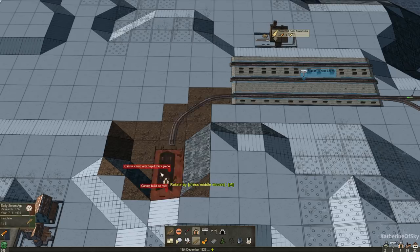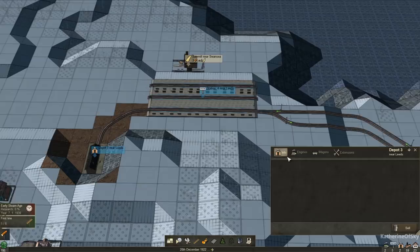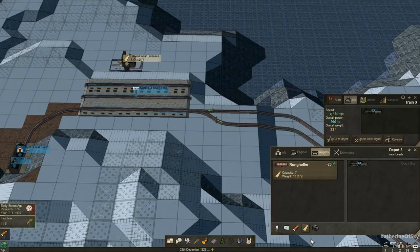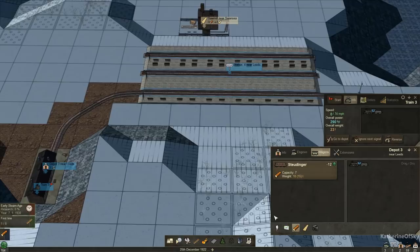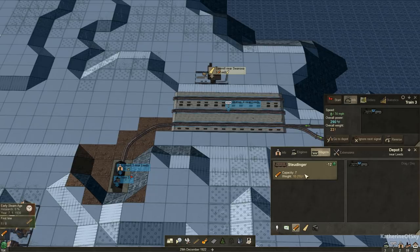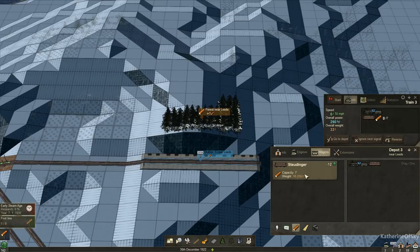Okay, here we go — Depot Three near Leeds. Let's get our train out. I'm going to buy a Porter because we don't have any lumber tokens just yet, but soon. Another cool thing about the car selection is that these are filters — if you click on lumber, you get the lumber car. We actually want logs, which I just inadvertently clicked on lumber, but you can see all of the things for each type. This is really handy when we get more cars. So we're going to get the rolling stock — maybe six wagons sounds good.